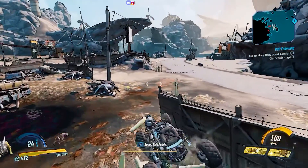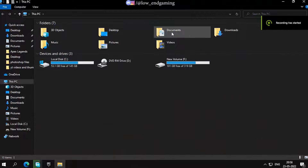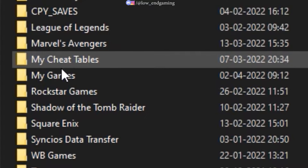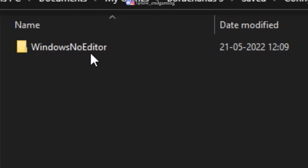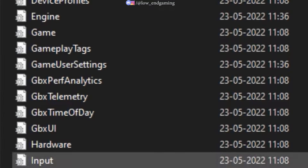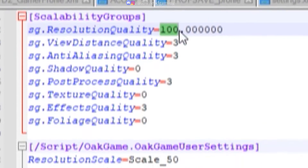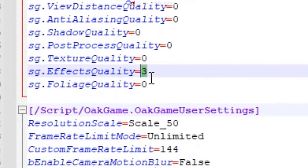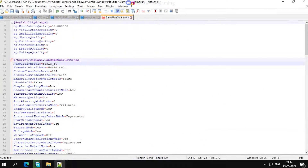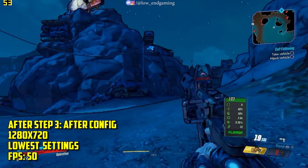For step 3, we will edit the config file of the game. Go to My Documents, My Games, Borderlands 3, Saved, Config, Windows No Editor — the file is called GameUserSettings. Open it with Notepad++. Under the Scalability Groups section, set all the options to 0. Don't change the resolution scale; keep it at 100. Save the file and play your game — now the game gives over 50 FPS.